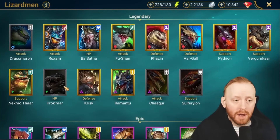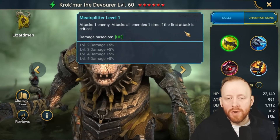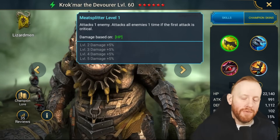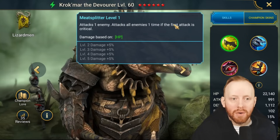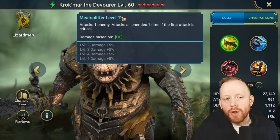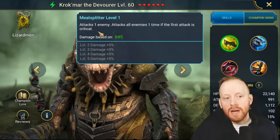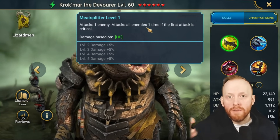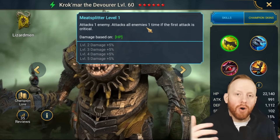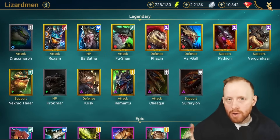Someone asked me about Krokmar — he's a new hero with an A1 that attacks one enemy then attacks all enemies one time if the first attack is critical. This won't work the same way because you're still actually hitting the same value as the first hit — if you were hitting 200,000, you'd hit 200,000 to all other enemies, assuming the same multiplier. Because you're not re-multiplying the first hit — you're creating a second unique set of damage.